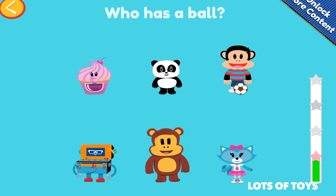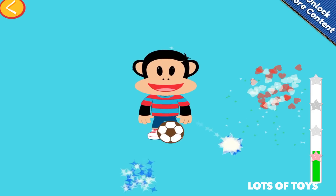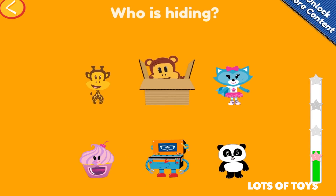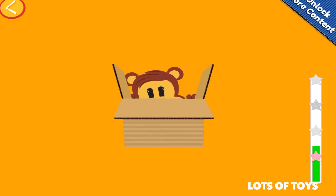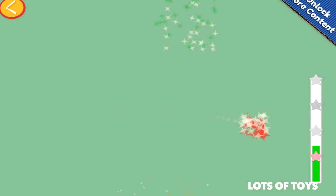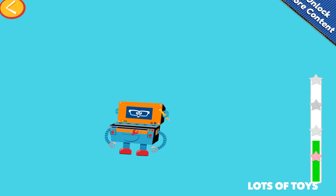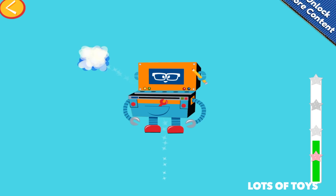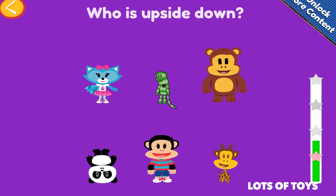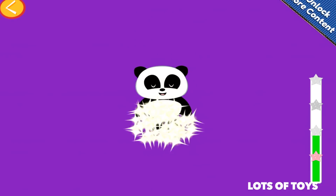Who has a ball? Julius Junior. That was easy. Nice job. Who is hiding? Somebody's hiding over there. Who is it? Worry Bear again. Very good. Who is in the toolbox? That's easy, right? Nice job, everybody. Who is upside down? Ping again. Nice one.